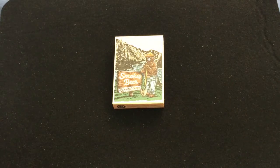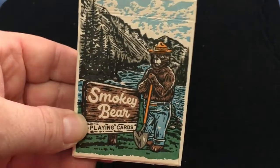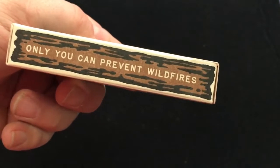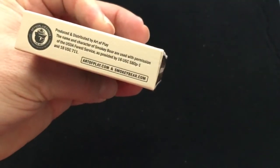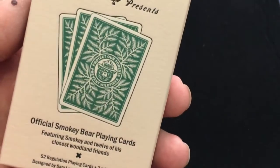It's a letterpress tuck case that says 'Smoky Bear Playing Cards' with Smoky Bear on there — nice artwork. On a matte kind of stock. 'Only you can prevent wildfires — only you.' Smoky Bear playing cards established 1944. Nice copy on the bottom, and on the back you see that foil design with three branches and foliage.